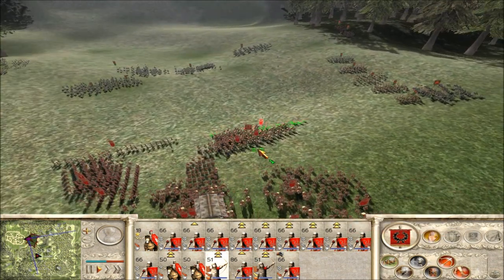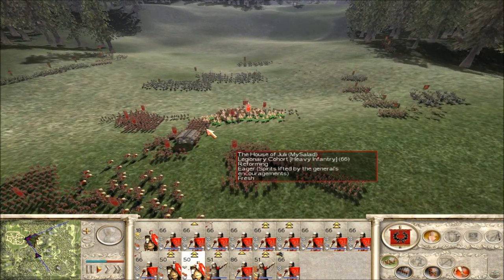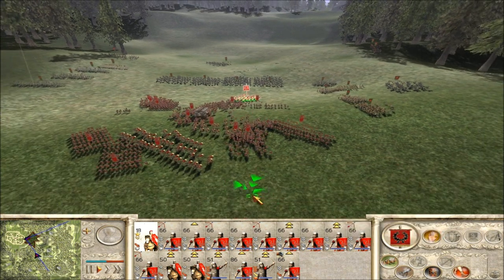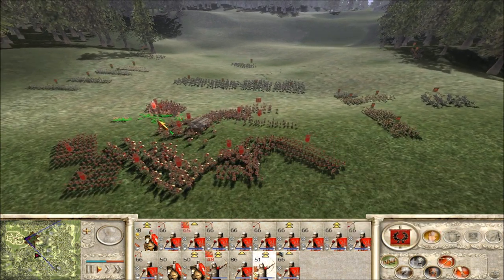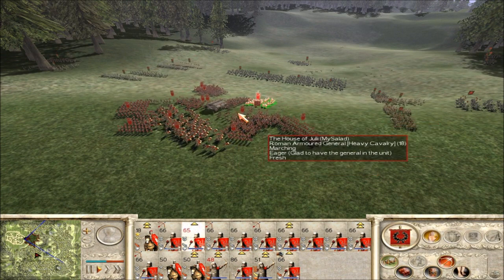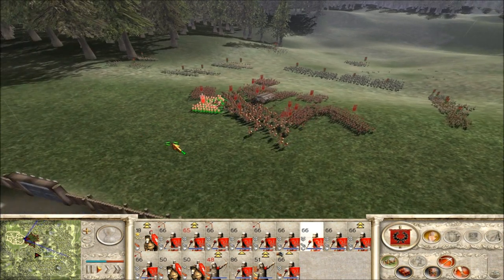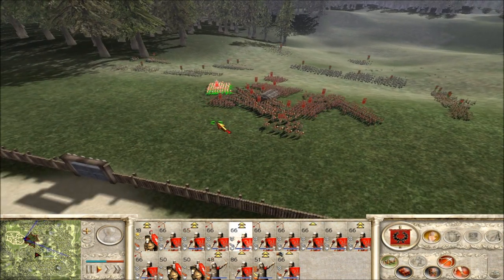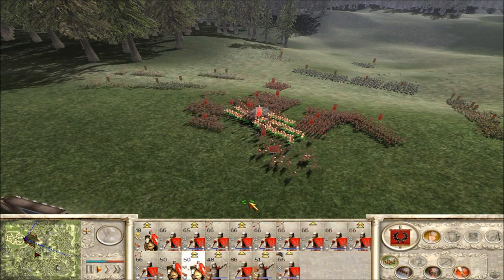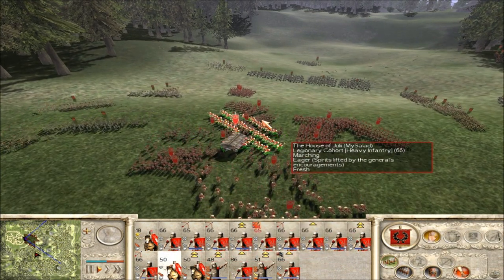I'm getting shot by something. Let's form up a defensive perimeter here and keep Caesar safe. Is there dogs? I might send some Cav to get those dogs — maybe.